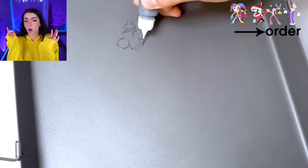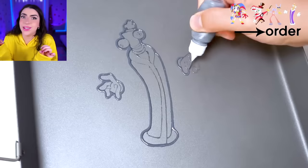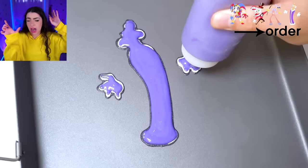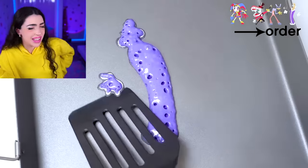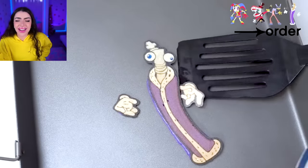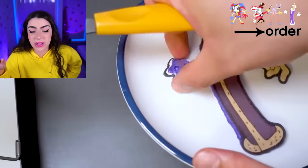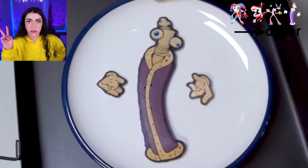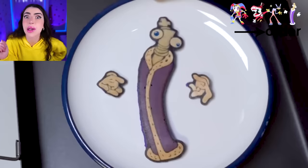We have one more Amazing Digital Circus pancake character and this one is Kinger! Kinger is also very tall and kind of thin, but he's slightly bigger than Jax. Kinger's hands are separate from his body! It's like eating one long piece of chess and then two itty-bitty pieces of pancake popcorn — so that's what his hands look like!